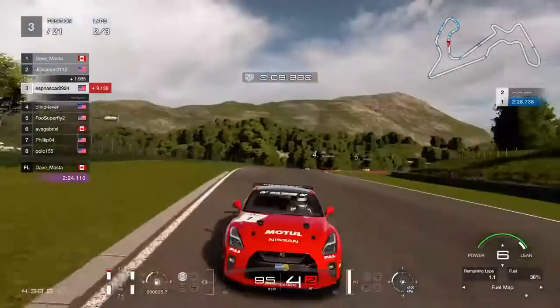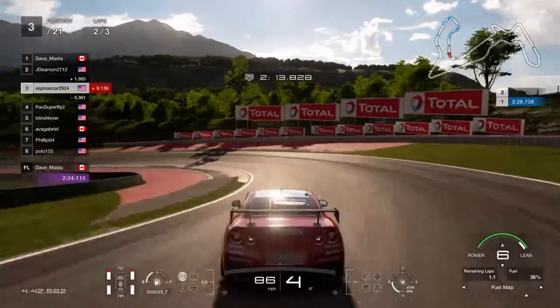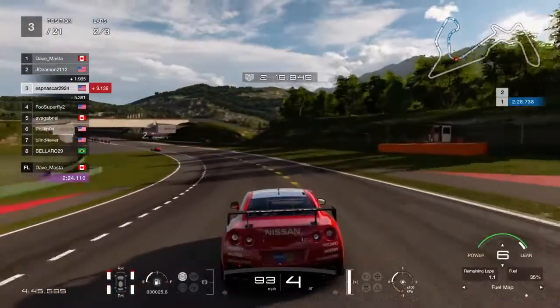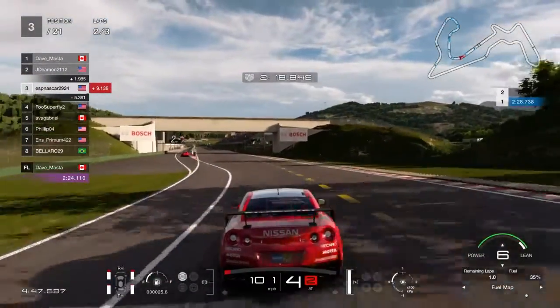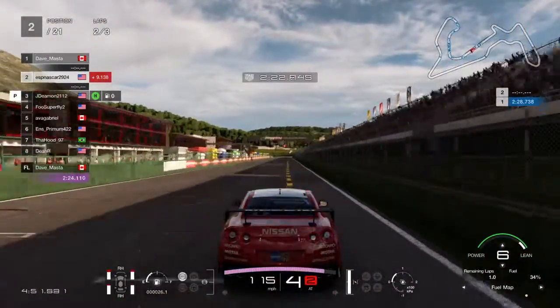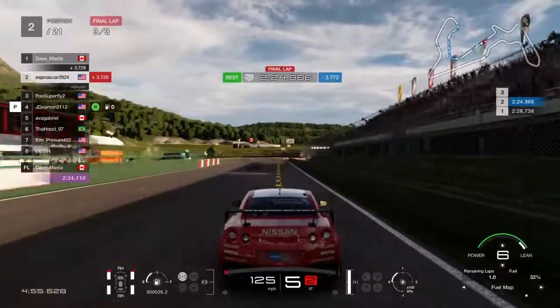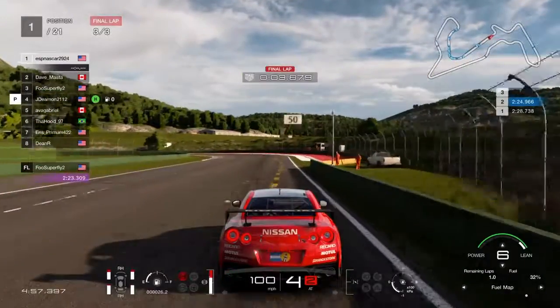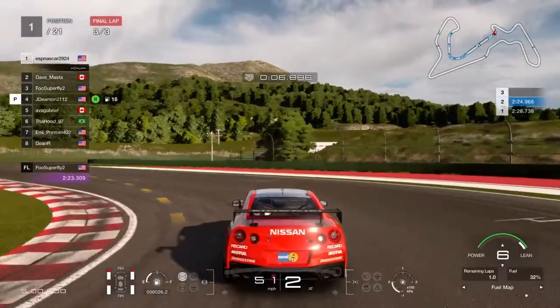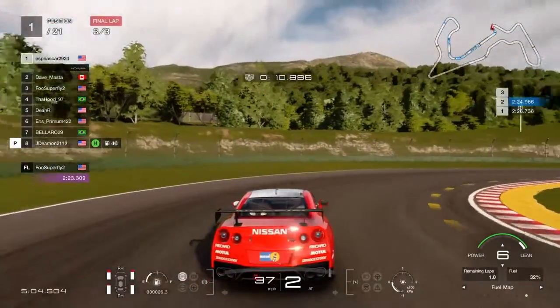If you notice some cars coming to pit road, I had the fuel map on lean the entire time. This race starts you on fuel map number one which uses maximum fuel. I didn't realize that in the first race, but the second race I remembered to change the fuel mode to lean — the least amount of fuel to be used.